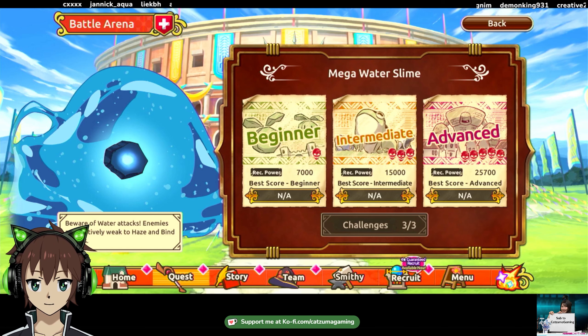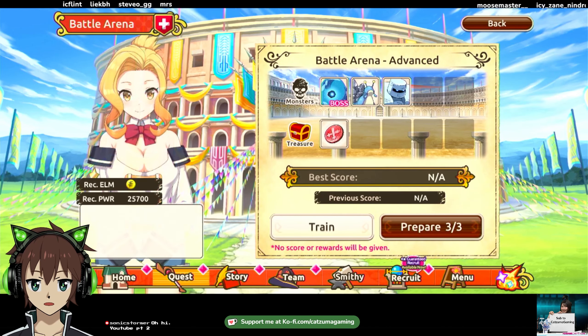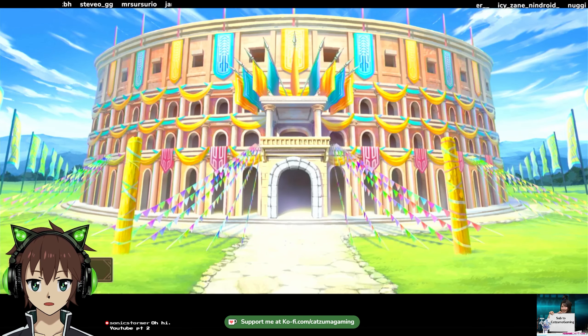First things first, let's check out the boss real quick. While I cover the text blocks here, it doesn't really matter because it just says the enemy is weak to water, he deals water attacks, and he's weak to haze and bind. This stuff doesn't really matter unless there's anything specifically stated that they're really weak to poison or anything like that. One thing to note: he deals water attacks, so you want to build an electro team, as just seen here on the left.